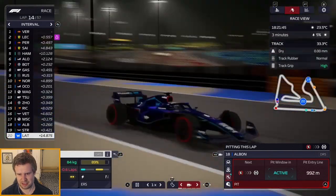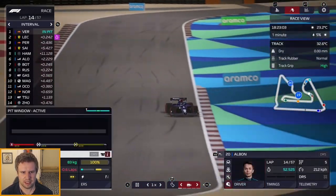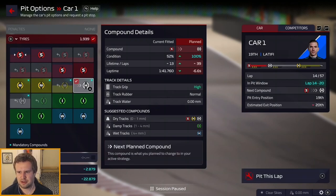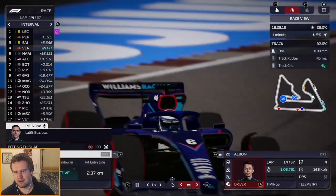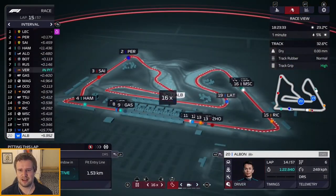The pit window is now active for Latifi, so let's arrange the pits. He was going on to the hard tyre as well, with a slightly shorter stint and then he'll go on to the medium. So that pit stop is going to be arranged. He's essentially a passenger in this race — he's in last place, just dawdling around the field with absolutely nothing to offer.